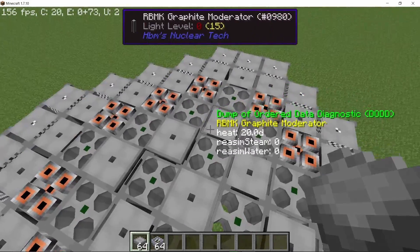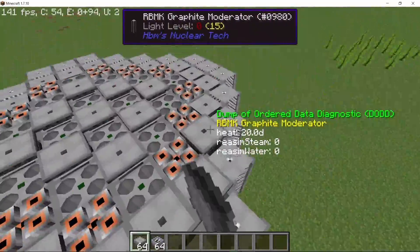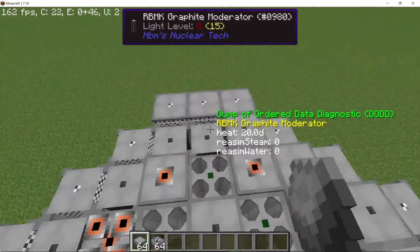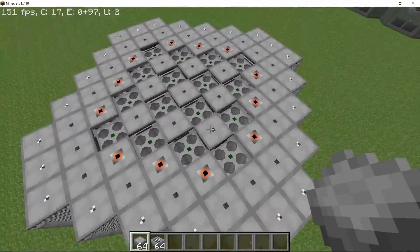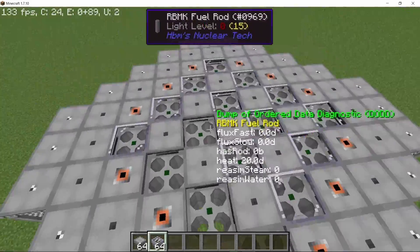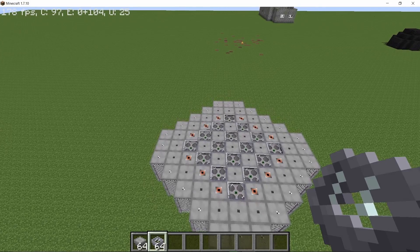Now to close off the top so that there is absolutely no neutron leakage, we place down RBMK covers — the transparent ones on the fuel rods and the normal ones on all of the other columns. With that done the RBMK reactor should be ready and it's gonna look something like this.